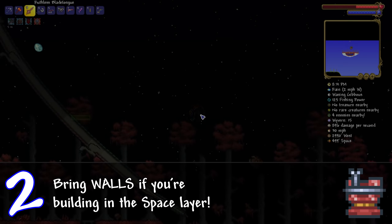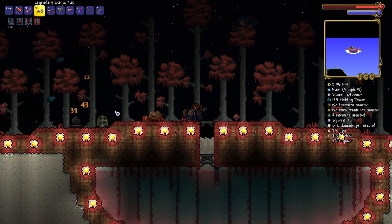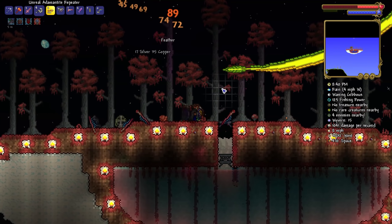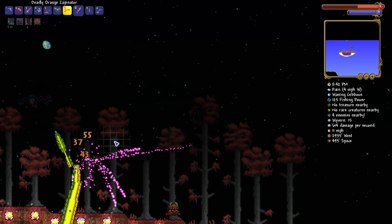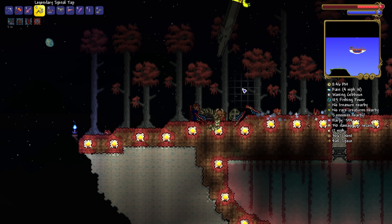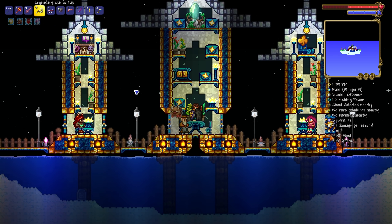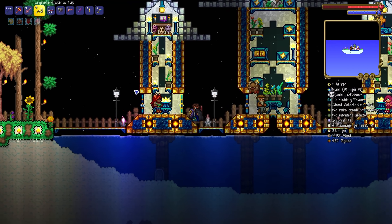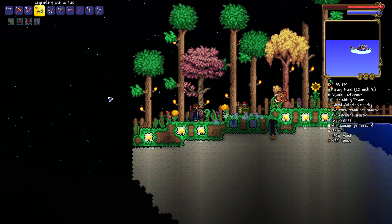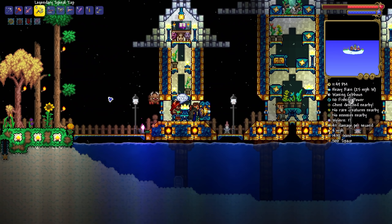Number two: building in the space layer in hard mode? Bring walls. Wyverns are very annoying to deal with, more so in master mode with their insane head damage. If you're going to build in the space layer, bring lots of background walls and spread them all over the place — this will entirely stop Wyverns from spawning. If you've already got a valid NPC house with one NPC in it in the space layer, this will also stop Wyverns from spawning.